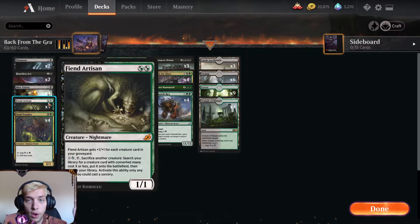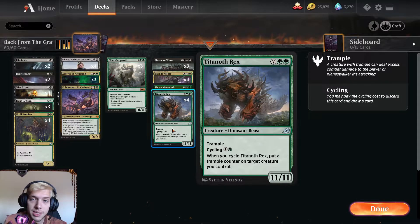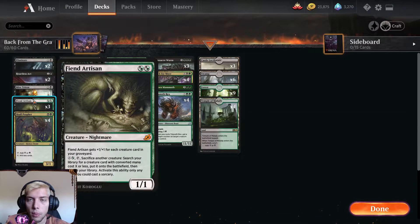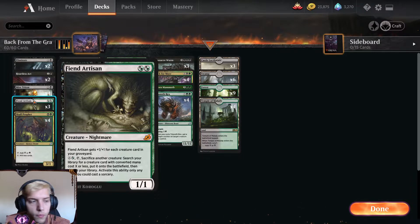We have Fiend Artisan that can get very big, very fast. Together with cycling from Titanoth Rex giving trample, it could be an 8/8 trampler by turn 3 or 4, which is great.